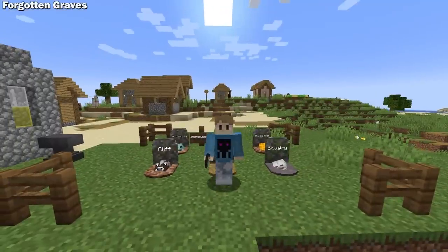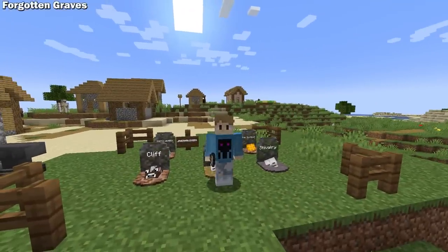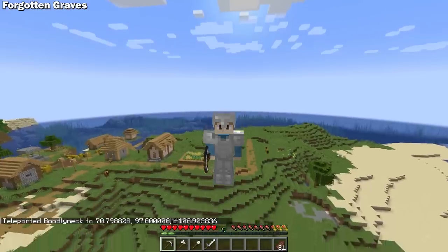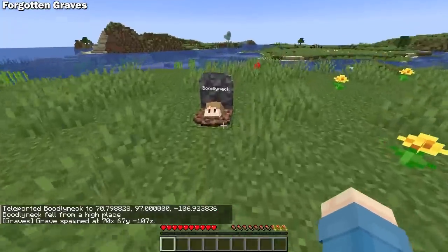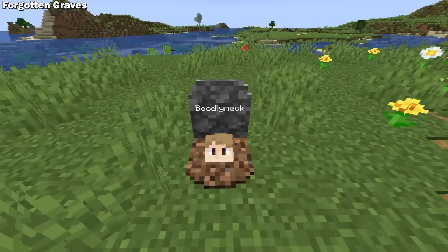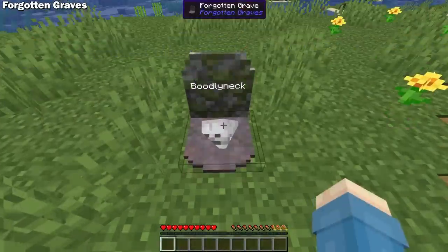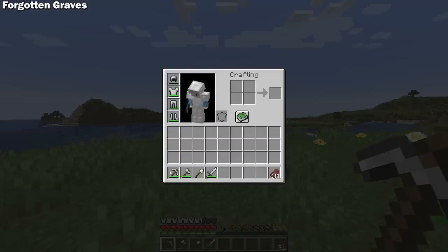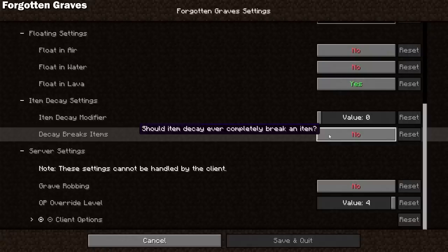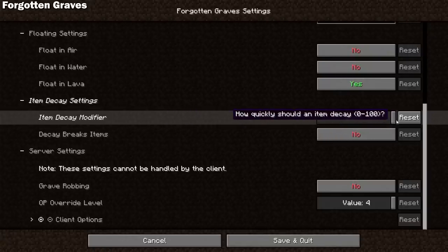Forgotten Graves is a highly customizable grave mod that has a pretty cool decay feature you won't find in other grave mods. If you've never seen or used a grave mod, they create a grave where you die that stores your items and XP, and usually you're the only one that can retrieve it. With this mod, graves visually decay over time showing how long they've been there. The coolest feature is that you can have the items stored in the grave decay and even be destroyed based on how long it takes the player to retrieve them. By default this is turned off, but it adds some realism and urgency to find your grave.